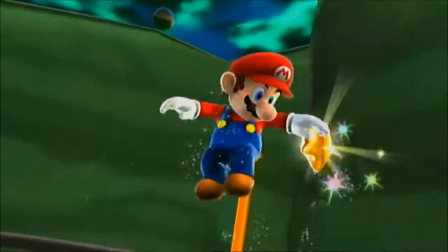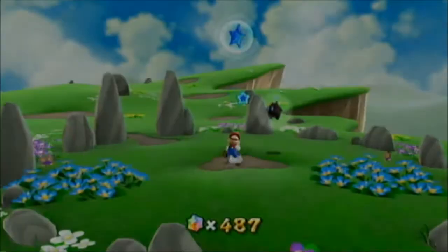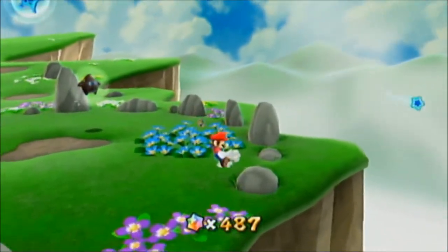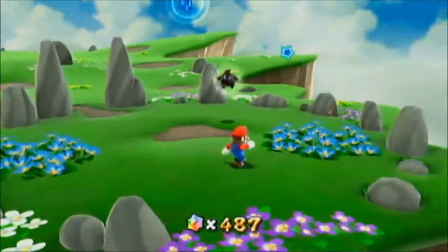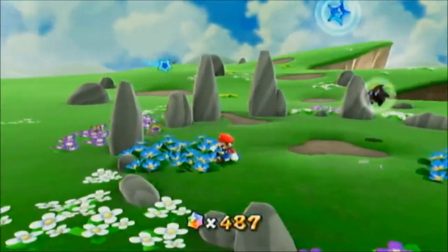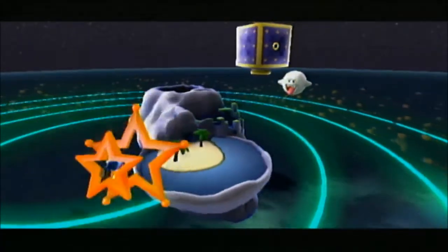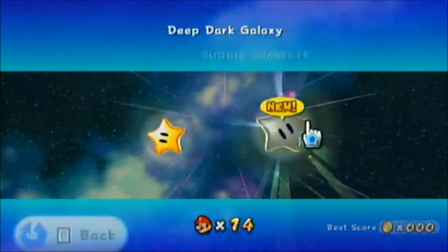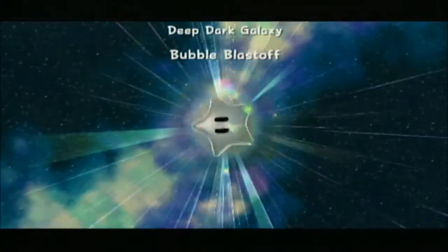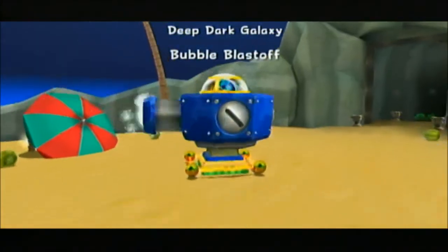Grab that. Also, I don't know if I ever mentioned this but this dome doesn't look like a dome — it's in some mystical realm or something, but it's a really nice view. Anyway, back into Deep Dark. The second mission here is actually kind of easy — it's called Bubble Blast Off.